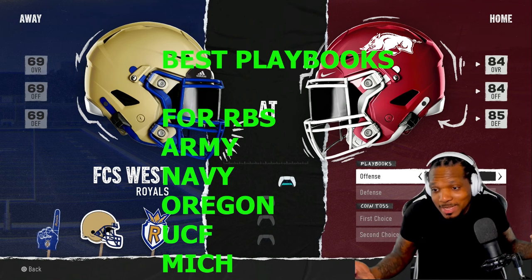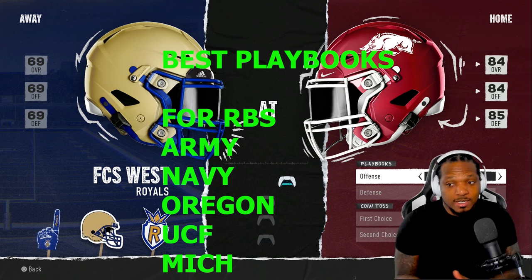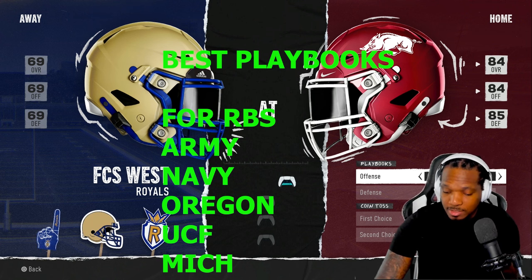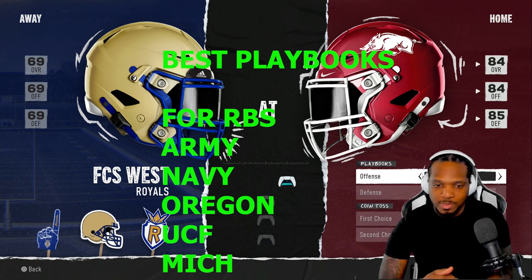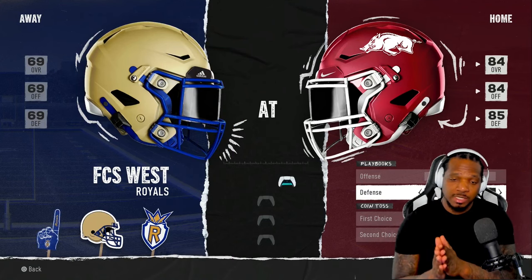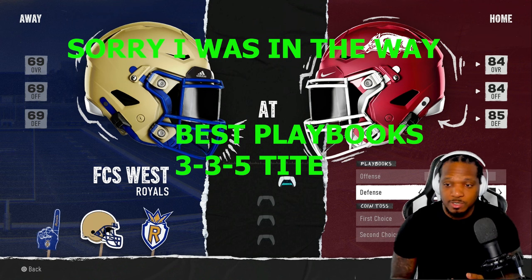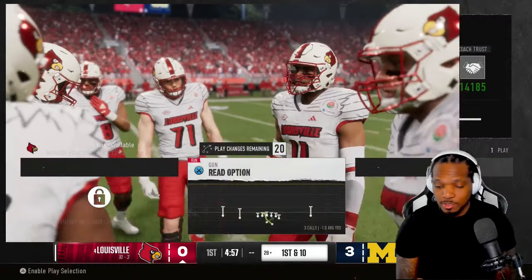Now for running backs, you need to go to Army, Navy, Kansas, Oregon, UCF, and especially Michigan — you know they got Donovan Edwards over there, boy he can run. Those are the playbooks you need if you want to be a run-heavy running back. You're going to get all the carries, especially if you set your sub out low. And for defense, the 3-3-5 tight playbook is the best — it has the best coverage, best blitzes for middle linebackers and cornerbacks, and all the formations you need to get more picks and sacks.